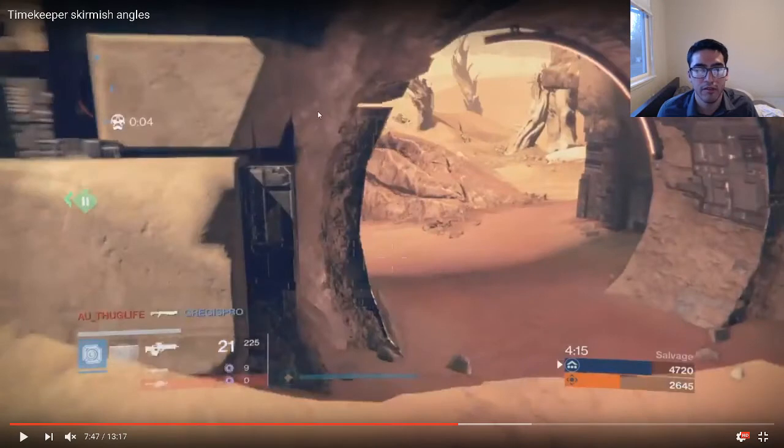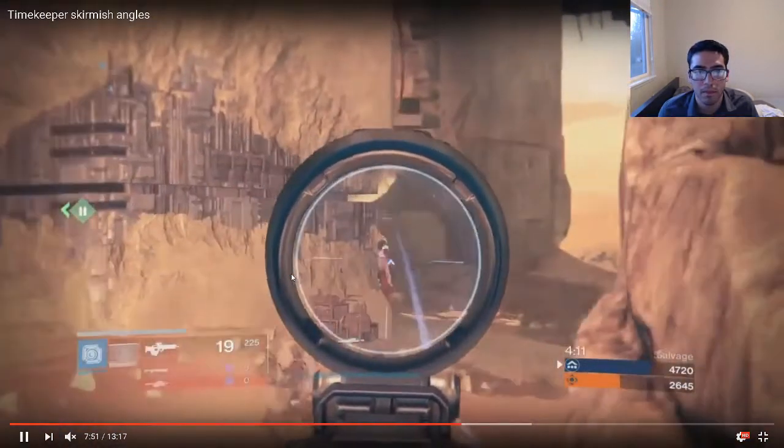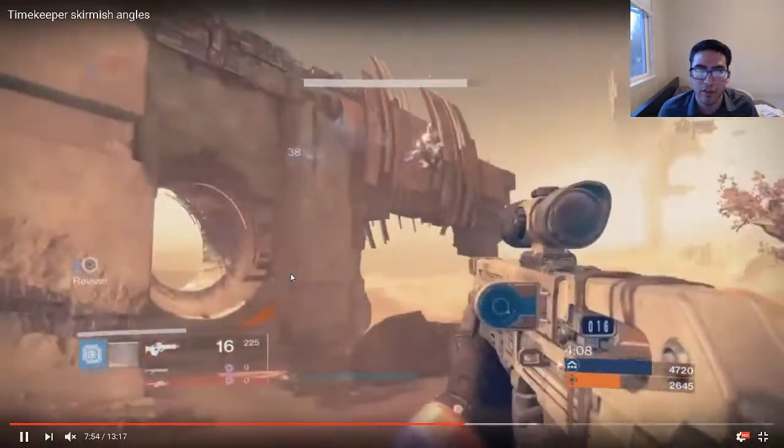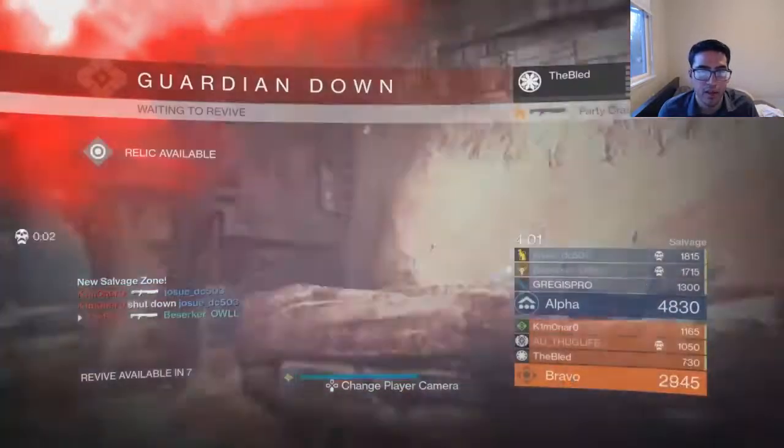The only issue right now is that you don't really know where the enemy is going to spawn. The next step for Berserker Owl is: once you kill someone, you need to be pushing towards their spawn and setting up for them to come off spawn wherever they're going to go. Look at the positioning of your teammates and figure out the furthest point away from all three of you — that's where they're going to spawn. Push forward to find that person off spawn and don't let them get into a rhythm. You're spending too much time searching for people as opposed to knowing where they are or anticipating where they're going to be.